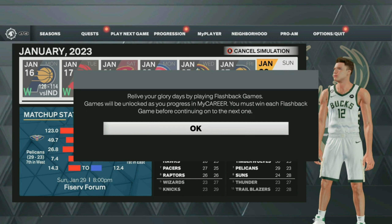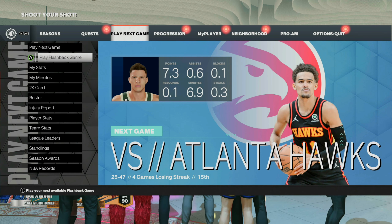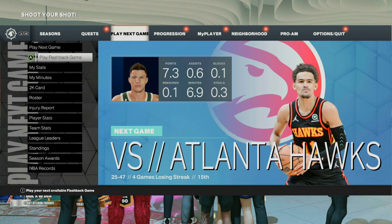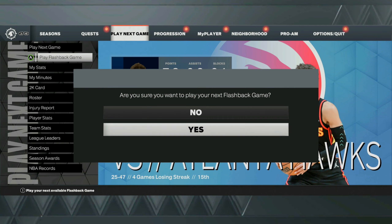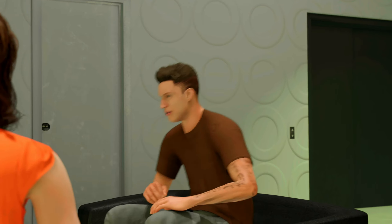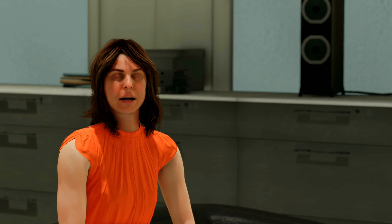Once you guys have unlocked the college flashback games, you are now ready to do this VC glitch. What you want to do is go ahead and hit Play Flashback Game and then load this game up. You then want to spam A or X through any cutscenes that you might get, and then you'll be placed in the second half of this college flashback game.